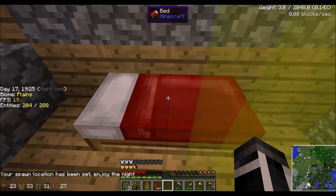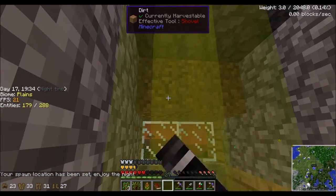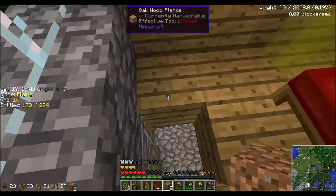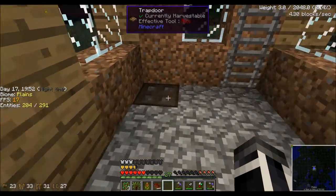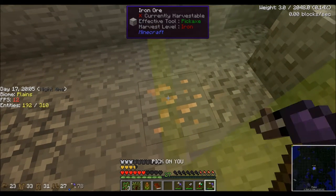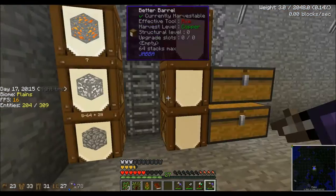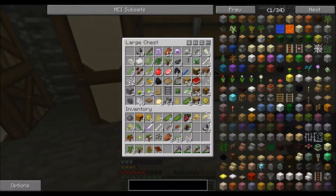What you do is you put down your bed and right-click on it and it says your spawn location has been set, enjoy the night. So basically now we - we have no torches here. I just noticed that - where are my torches? Okay that's not good, we need torches, this place will become a monster haven. I also went ahead and took all our stuff and put it down here. We cannot use iron until we have a pickaxe that is harvestable for iron - my current pickaxe can only do copper and aluminum.